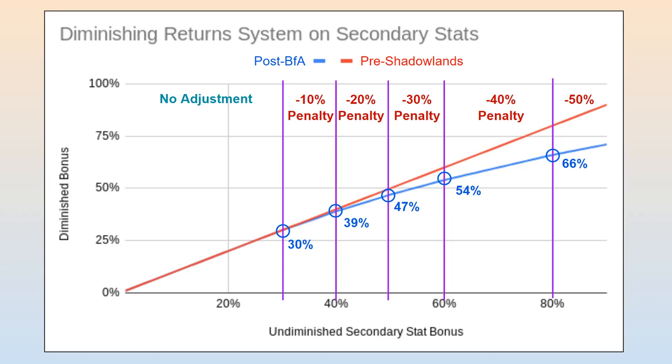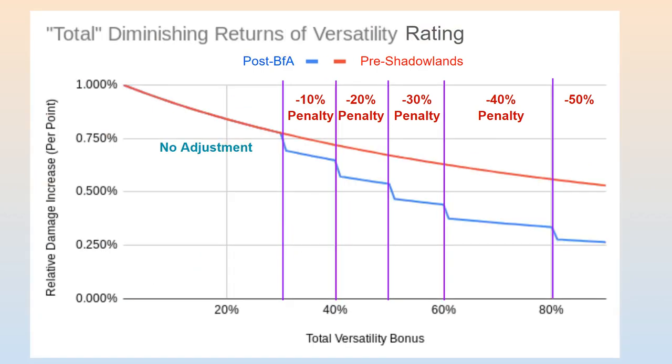If you look at the percentages in blue, you will see what your adjusted secondary stat bonus is as you cross each of these thresholds. Most of these penalty ranges do not matter much since they are very difficult to reach through normal methods. Comparing the total effects of this diminishing return system with what we witnessed before Shadowlands with natural diminishing returns, we see no difference up to a 30% stat bonus, but there are noticeable drops in versatility value at each penalty threshold. Even in the first two penalty ranges, the additional drop in value can be enough to discourage stacking too much of your strongest stats.